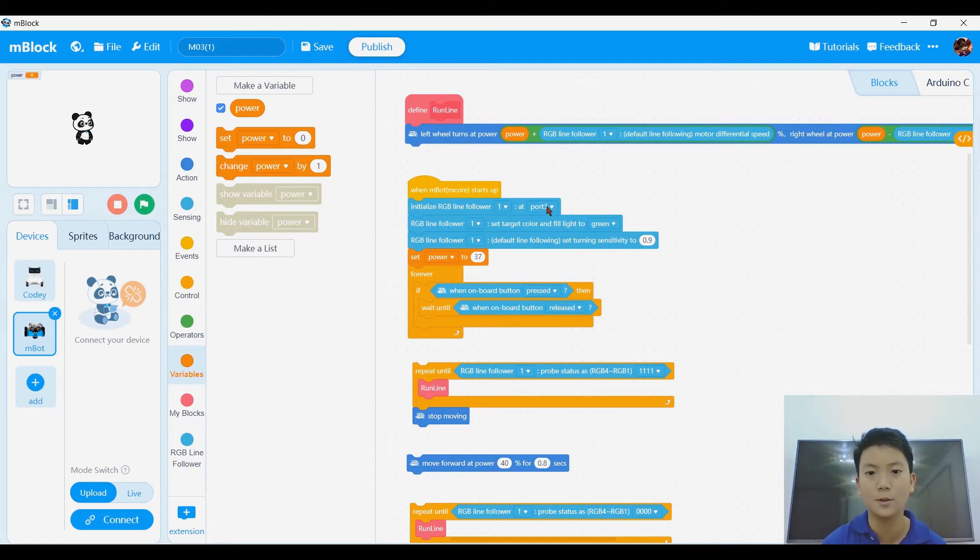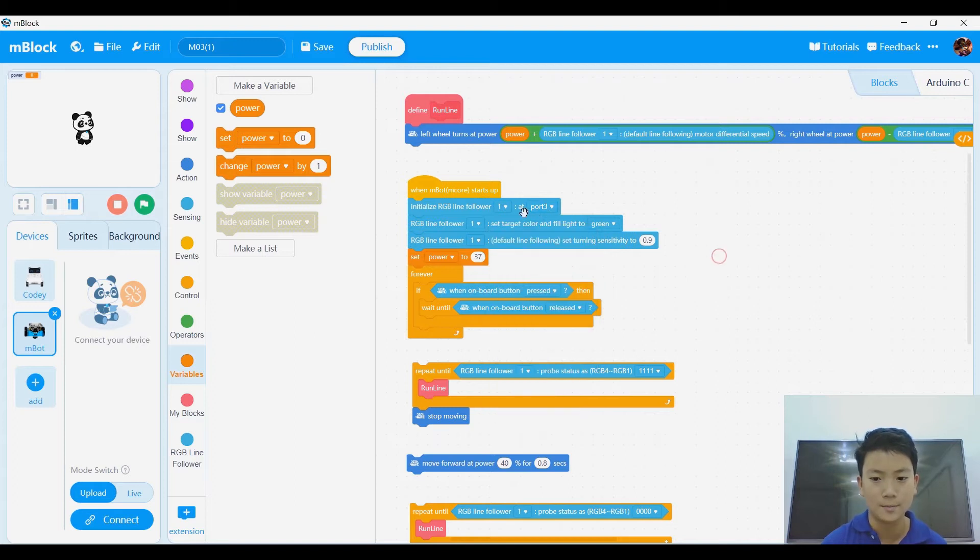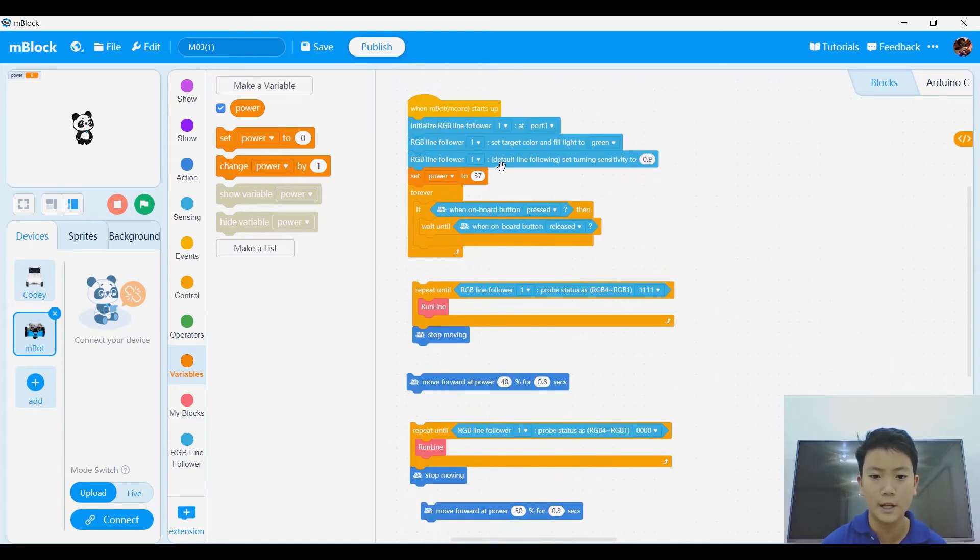And also in here, you need to be careful about what port you choose, because if you choose the wrong port, it doesn't work. You've got to choose the port that your RGB line follower is connected to.